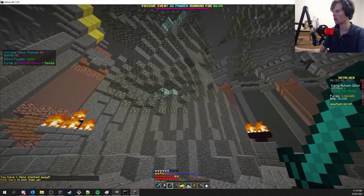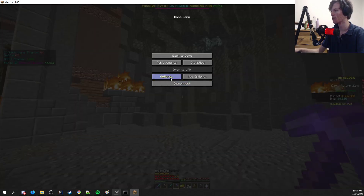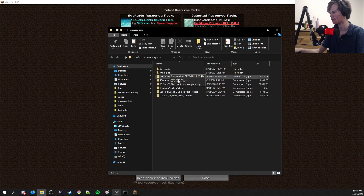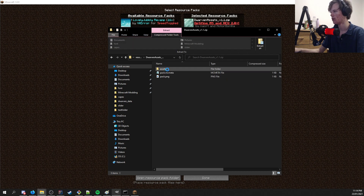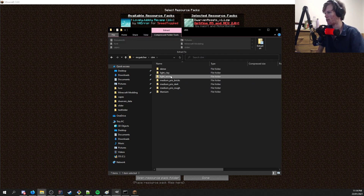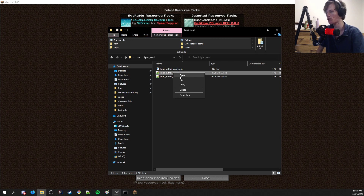So if you're a texture pack creator and want to create textures using this, all you need to do is go into — let me open up this pack here so I can show you — go into create a texture pack as you would. This uses mcpatcher CTM. And then basically in your properties file, you want to specify the biome. That is how this trick works.